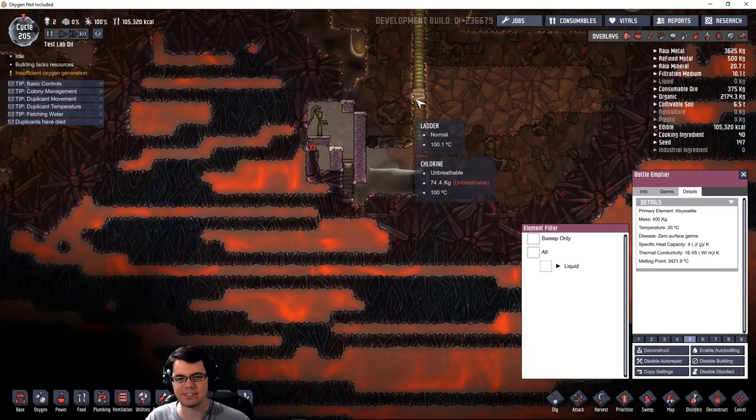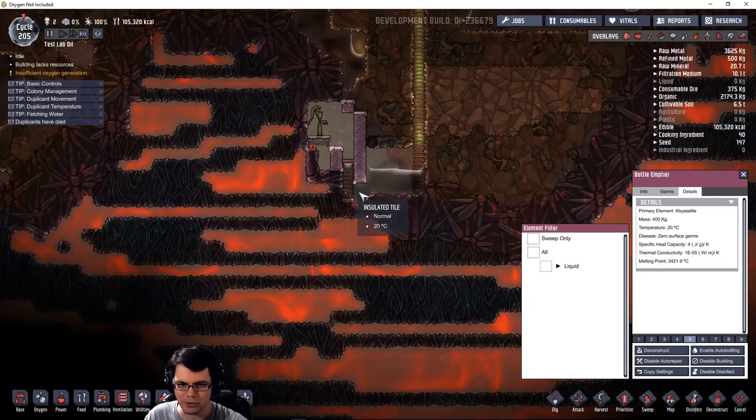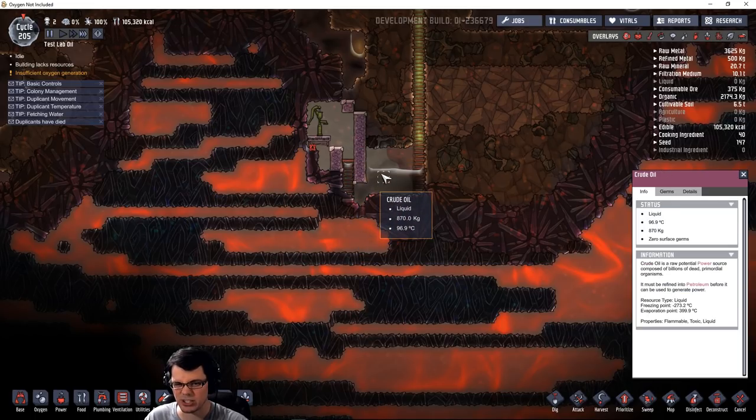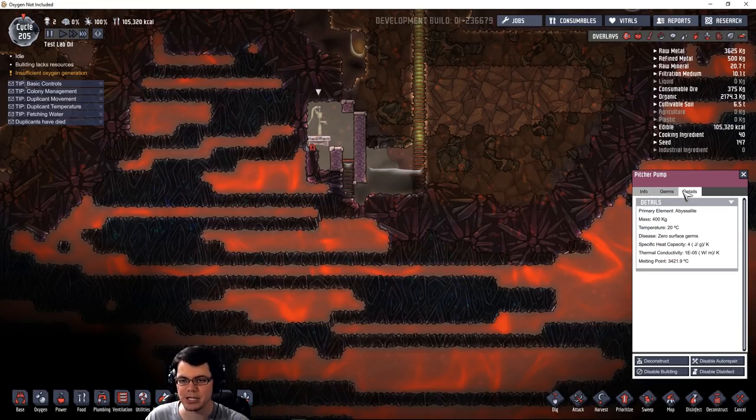However, you can see what I've done here is I've dug down and I've made a ladder. I've made this work cell over here on the left, which it should be possible to keep in a vacuum state or flood it with something like crude oil, just so that the heat doesn't really escape here. Because if your magma becomes a solid — which will be igneous rock — then you can't necessarily pump it out. And pumping it out is exactly what you want to do. So you're going to need to make a pitcher pump out of abysslite.